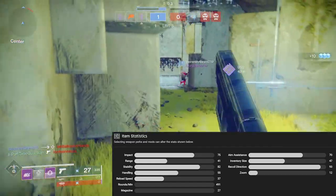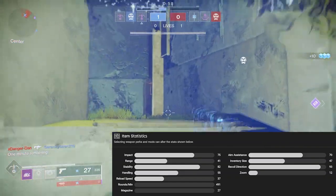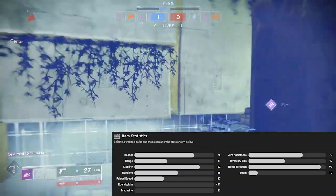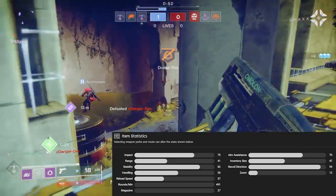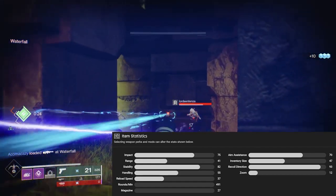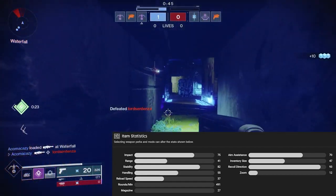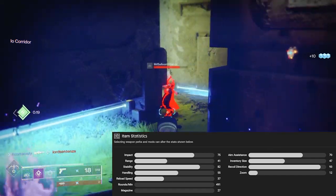Last Hope is an adaptive frame weapon, meaning it's 490 rounds per minute and fires in three-round bursts. This is very forgiving, especially if you're a player who moves around a lot in PvP. With the improved target acquisition, that helps out a great deal. This weapon also has great aim assistance, almost vertical recoil, and pretty good stability.